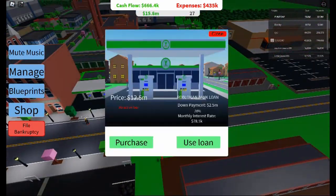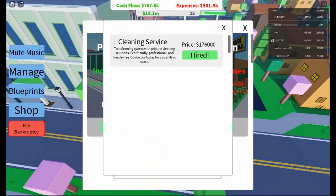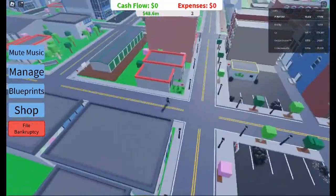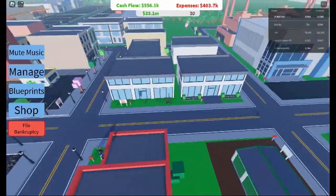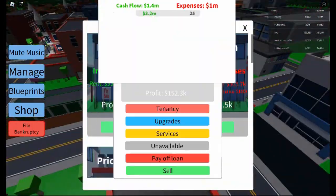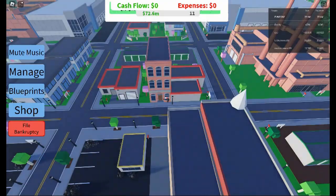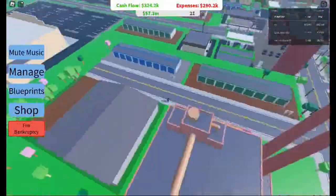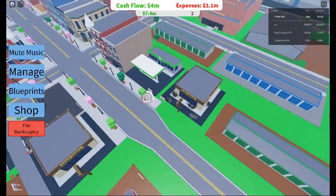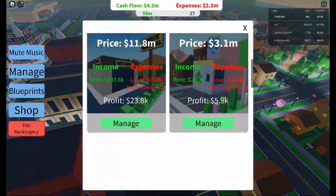One of the main lessons in Investor Simulator is the power of patience. Rushing into purchases or selling properties too early can lead to financial setbacks. Letting your properties appreciate over time, upgrading them when necessary, and managing your tenants carefully will lead to long-term success. The key is to let your properties generate passive income while you wait for the right moments to buy, sell, or upgrade. As your cash flow increases, you'll have more options and opportunities to dominate the market.